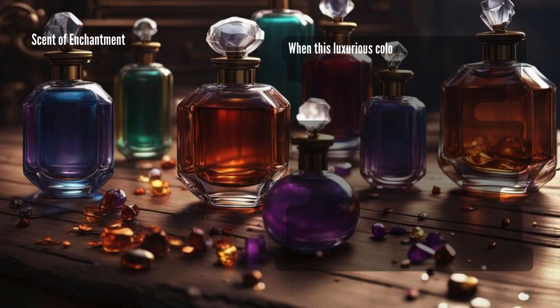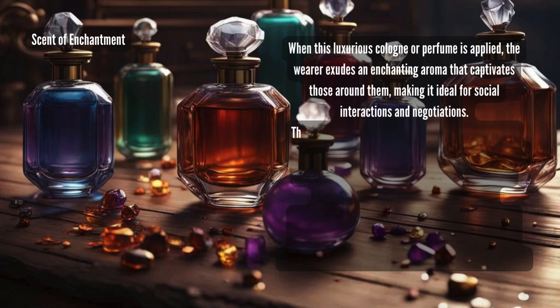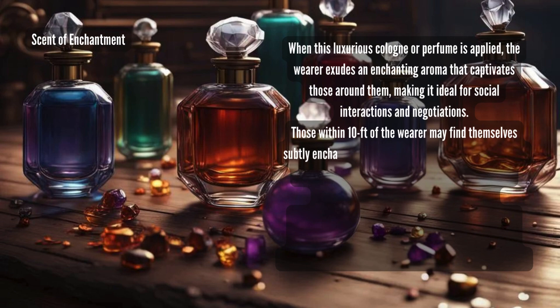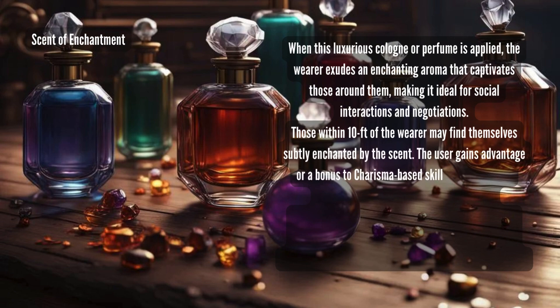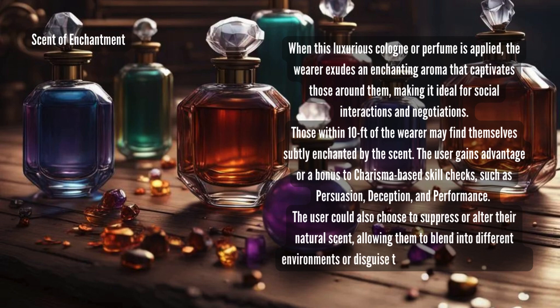Scent of Enchantment: when this luxurious cologne or perfume is applied, the wearer exudes an enchanting aroma that captivates those around them, making it ideal for social interactions and negotiations. Those within 10 feet of the wearer may find themselves subtly enchanted by the scent. The user gains advantage or a bonus to Charisma-based skill checks such as persuasion, deception, and performance. The user could also choose to suppress or alter their natural scent, allowing them to blend into different environments or disguise their presence when necessary.